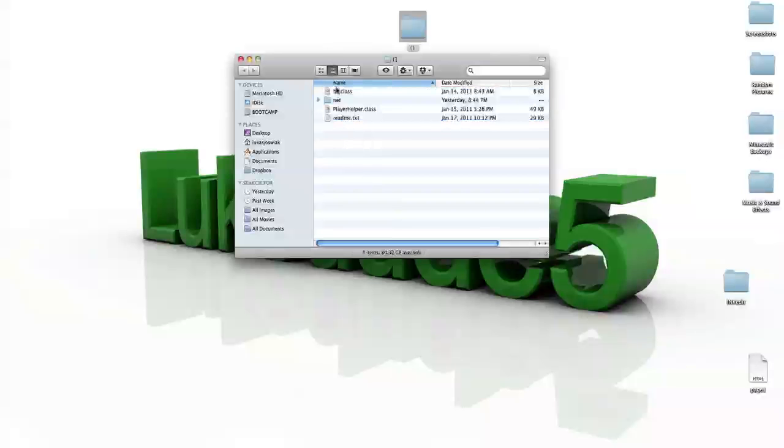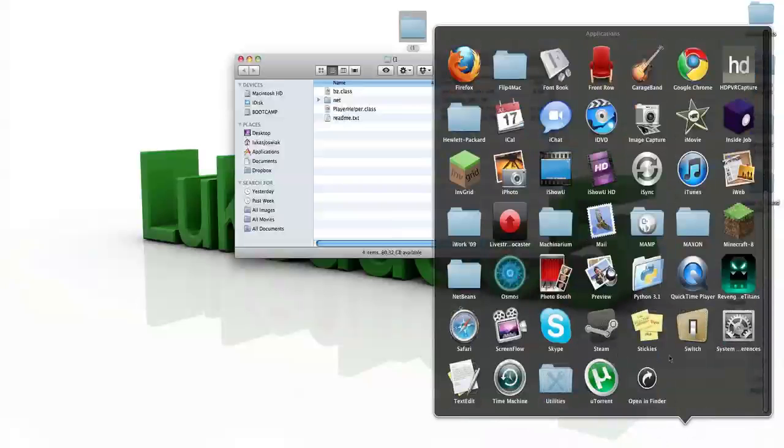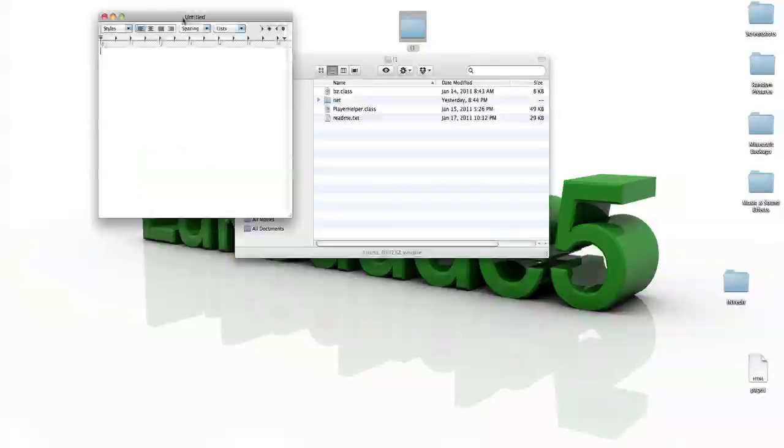And in it there should be BZ.class, Playerhelper.class, Readme.txt, and a net folder. So anyway, you go into the description, and I know this didn't work for a lot of people sometimes, but this is how it's done.